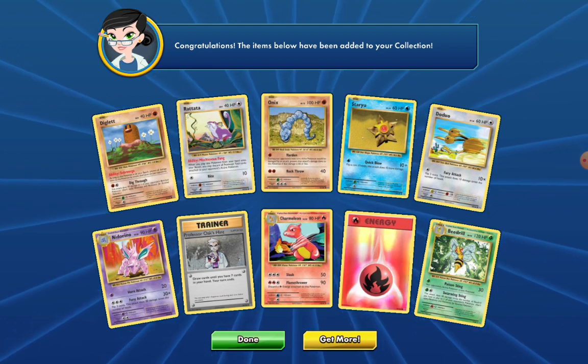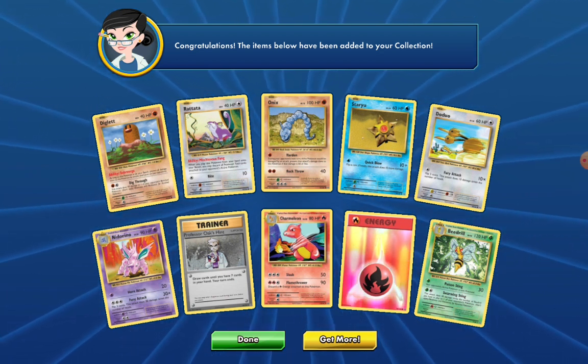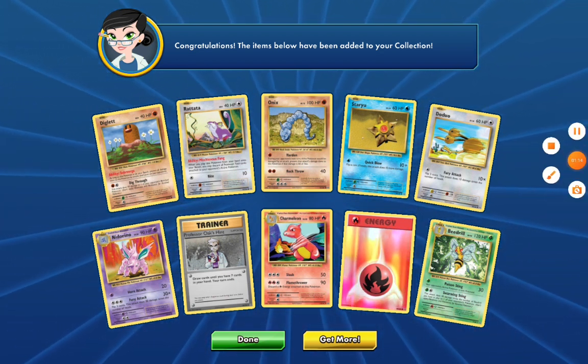We got a Charmeleon that's close to a Charizard, I guess. Yeah, that's really it for this video — bye bye!